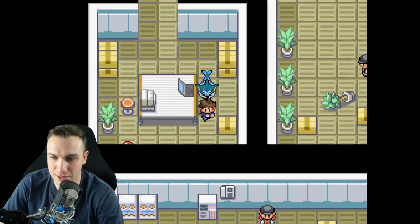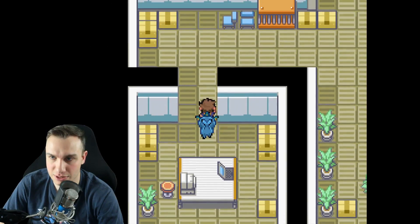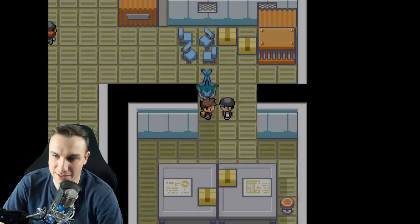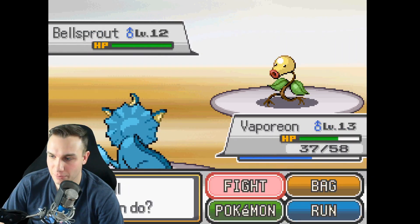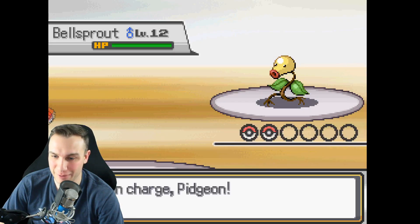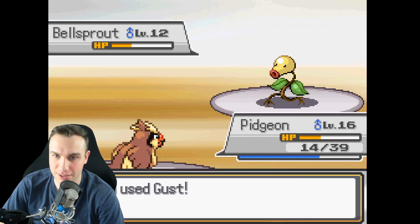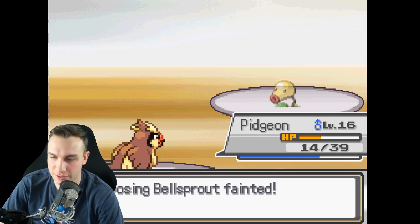We navigate through the base. There's an item hidden: it's a potion — nice. A Team Rocket grunt is guarding the area, so we need to battle through. We send in Pidgey against his Bellsprout, using gust. We're thinking about going back to the Pokemon Center before taking on Giovanni, but we push forward. Pidgey takes some damage and nearly learns Whirlwind, but we skip that move.